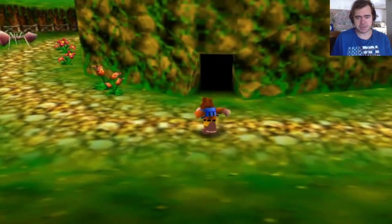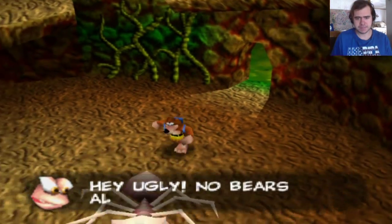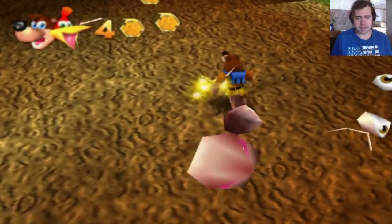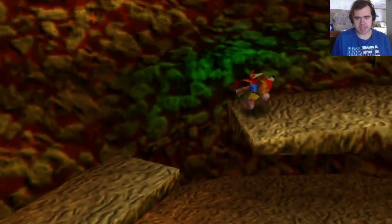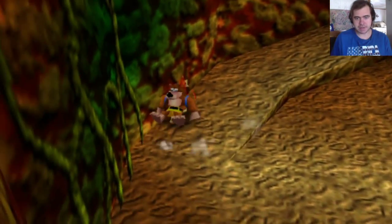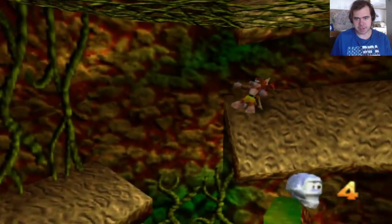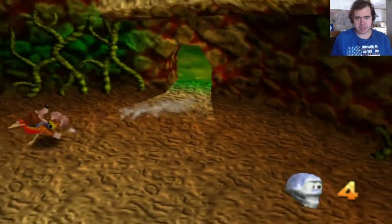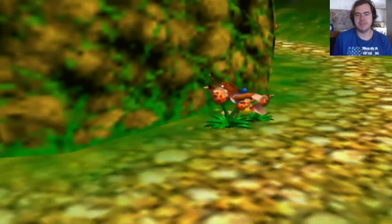There's a door here I didn't even notice earlier, but I did remember you could get in here. The ants call out: no bears! You calling me ugly? We're going into this anthill. I'm assuming we need to use Kazooie's magical Talon Trot feet here. Here's another token. We can't quite get up there yet, but we'll figure it out eventually.